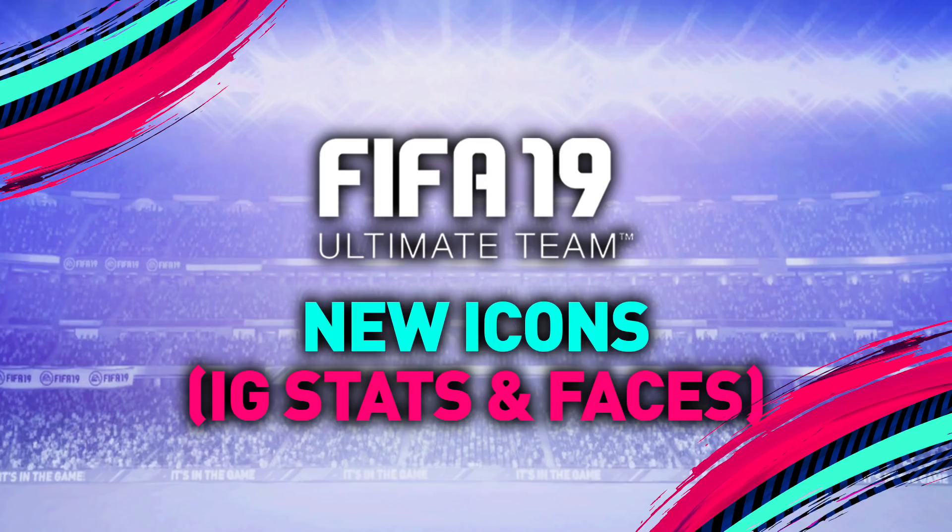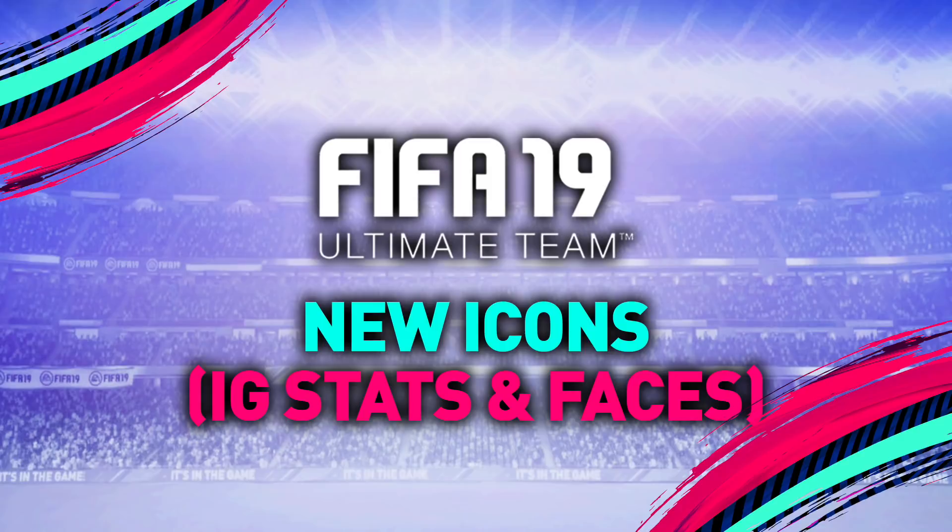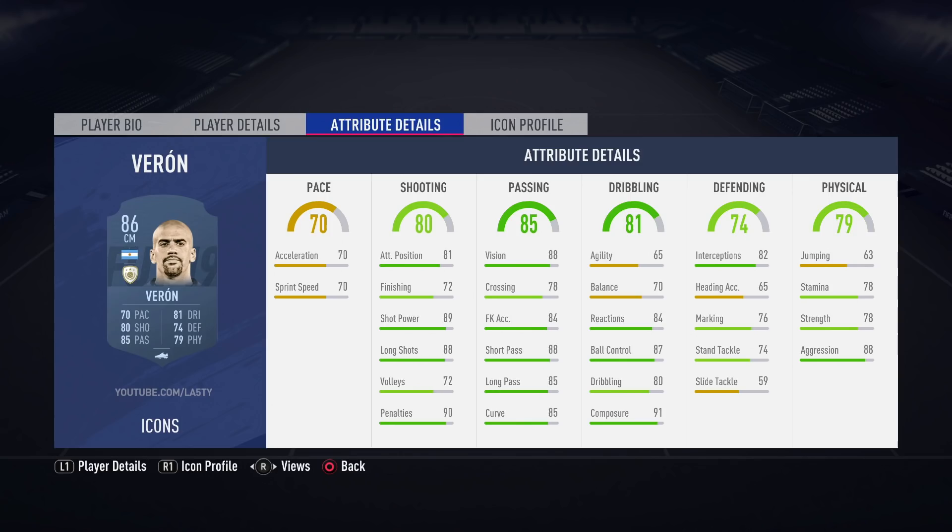Hit thumbs up. There will be some icons that we sort of skip through, and the idea for this video is that you guys can pause it at your will if you want to take a look further into a specific icon's in-game stats. We start off here with Juan Sebastián Verón. He has three different versions. We have the 86, which has 70 pace, and the in-game stats suggest that as well — he doesn't look that amazing, in my opinion.